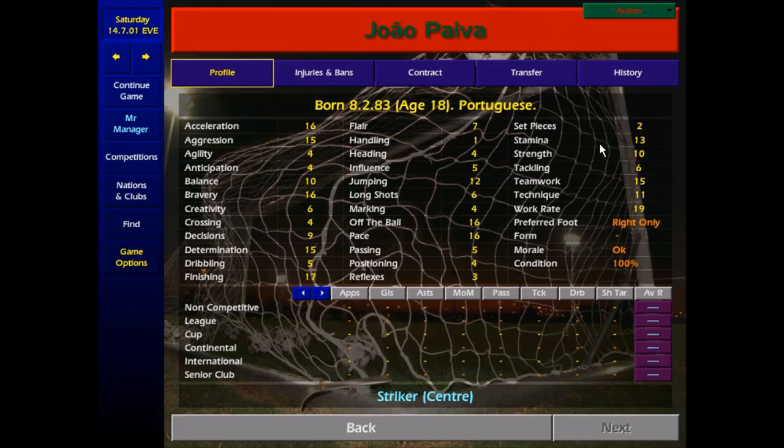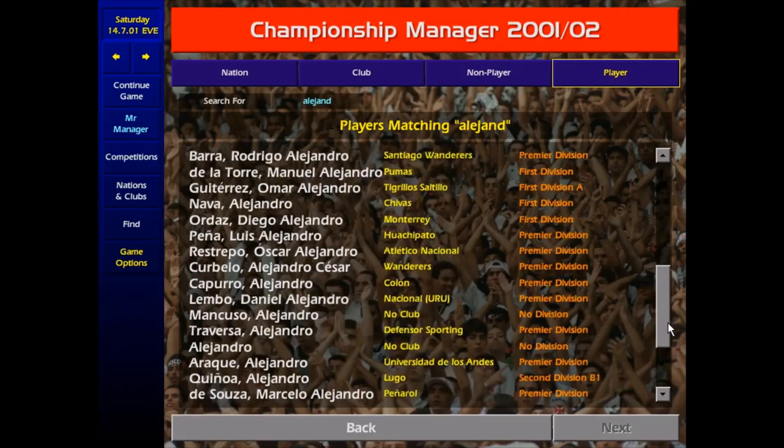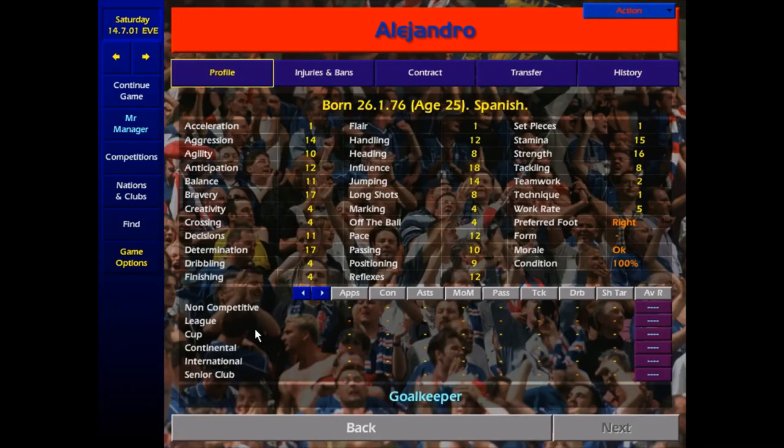Right, now we've covered our first 11, let's have a look at the second string. Going back to goalie — Alejandro, a Spaniard. He's 25 years old, there's plenty of improvement in him still, and he's solid enough to start with. I've given him 2 boots out of 5 difficulty to sign — he will come to smaller clubs. But he will ask for a minimum fee release clause which is quite low, so be aware of that and try to up it a bit so you don't lose him for next to nothing.